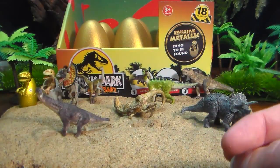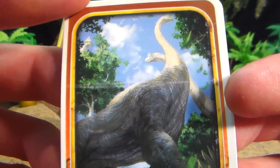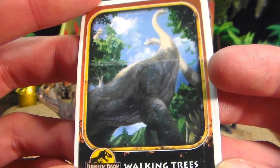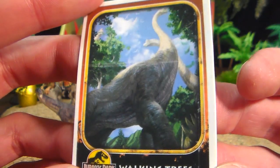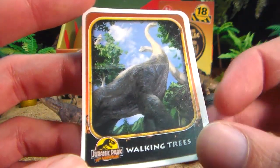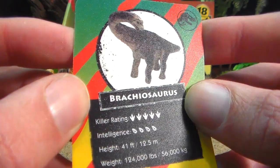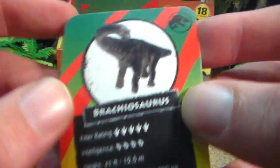And here's the collector card for the Brachiosaurus. 'Walking Trees.' Awesome image. This almost makes me think of the McDonald's collector cup with the top-down view, but now it's like a bottom-up-looking view. I don't know if that was intentional or not, but it's great. Here's the back with the stats for the game that you can play.